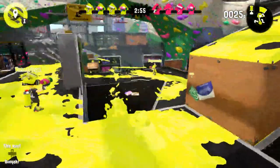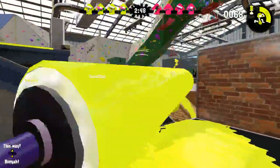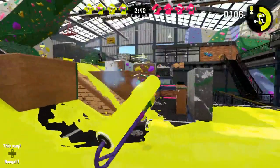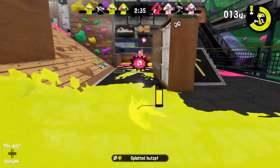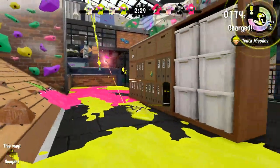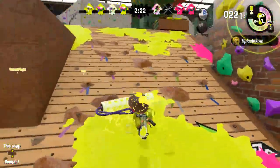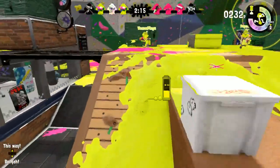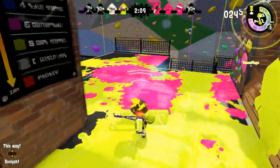Gotta go a different way from that guy because he's getting a lot of that turf. The vertical flick is so cool on the roller — I'm very happy to see that added in, and I hope it extends to the brushes when we get those revealed. I'm curious to see what the redesigns for the brushes look like. The fact that we can get that vertical flick is really cool, because now we can actually compete with some of the chargers and maybe take them out. It's also going to be really great for maps with vertical walls, because that's a big issue for a lot of the rollers and especially the brushes.